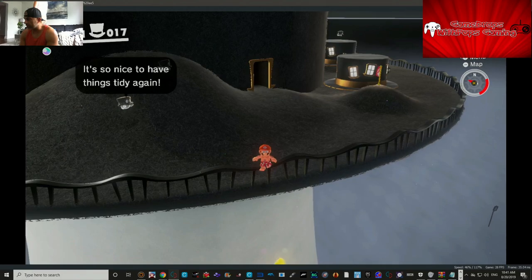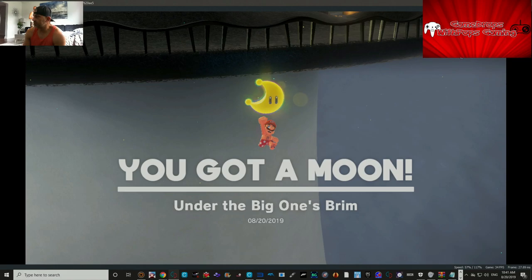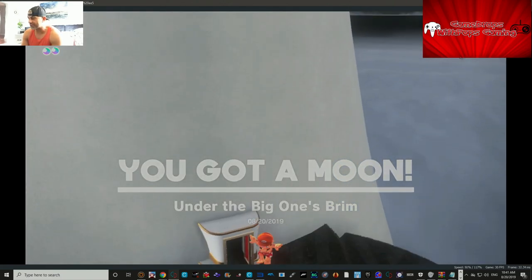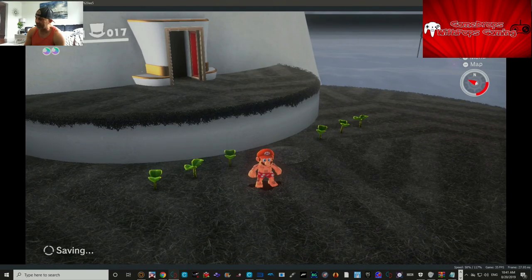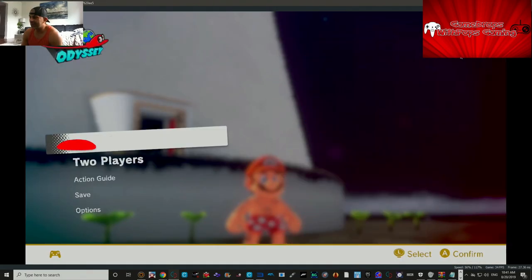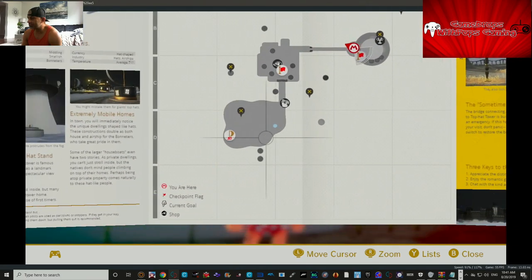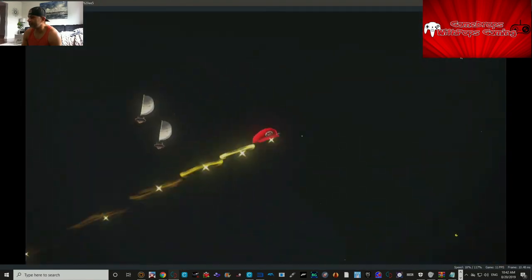Let's see if we can drop down and get this moon. Yes! All right, that's good enough for me. We're gonna go — I'm gonna shut this down, get to the ship, cash in these two extra moons. Look — Mario has tattoos now! He's from Oshawa. Okay, let's go cash these moons in and we'll wrap it up.